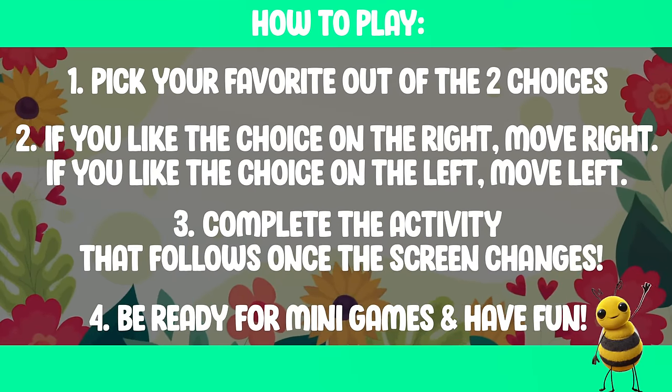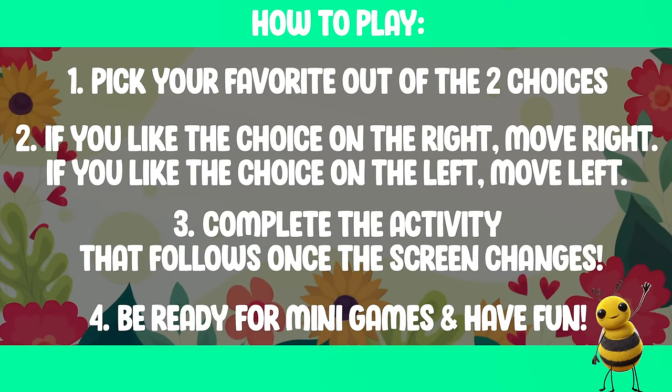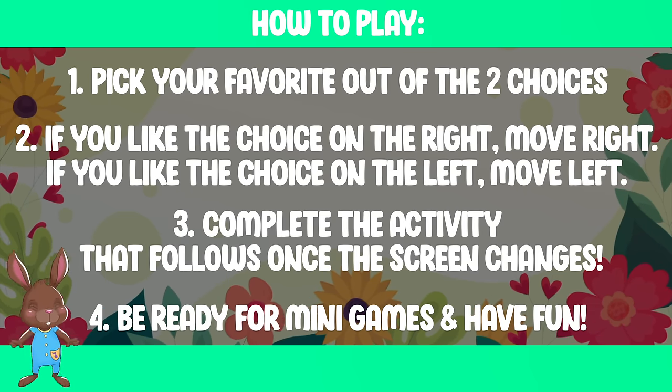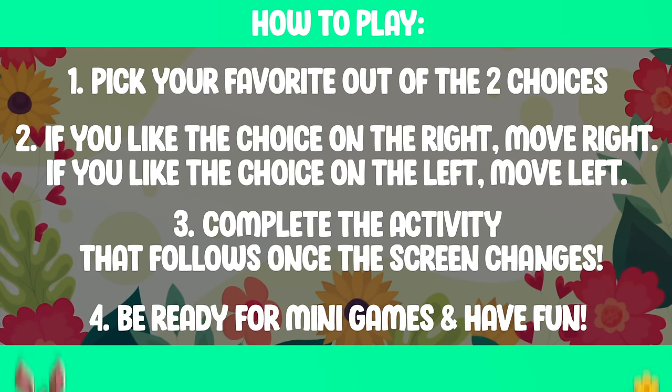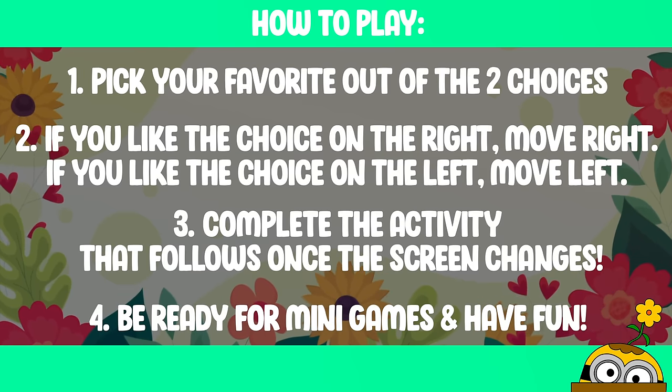Welcome to This or That, Spring Edition. Here's how to play. Pick your favorite out of the two choices. If you like the choice on the right, move right. If you like the choice on the left, move left. Complete the activity that follows once the screen changes. Be ready for mini-games and have fun!